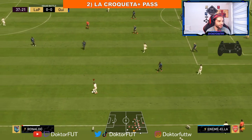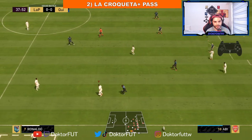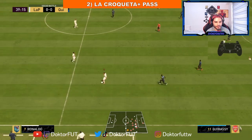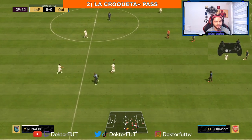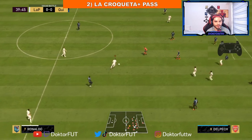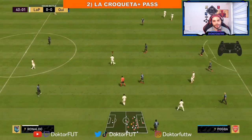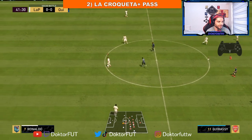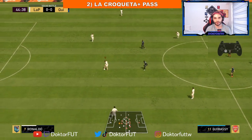Now our second move is La Croqueta Pass. We all know how to do La Croqueta — just like that. You can watch the controller. We all know how to do it. In the middle of the La Croqueta move, you will press the pass button. This move will protect you from auto blocks.